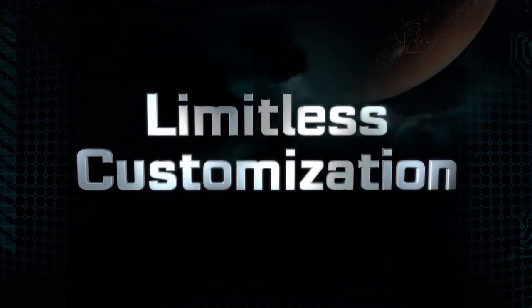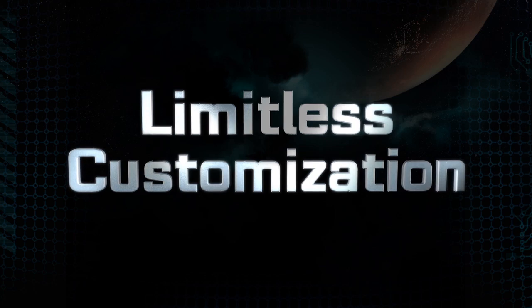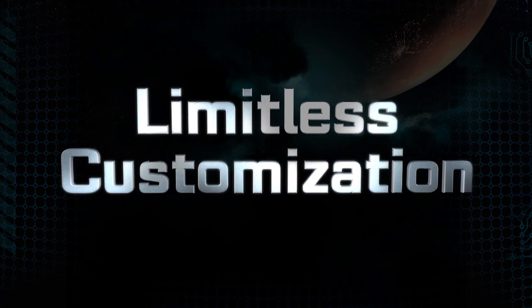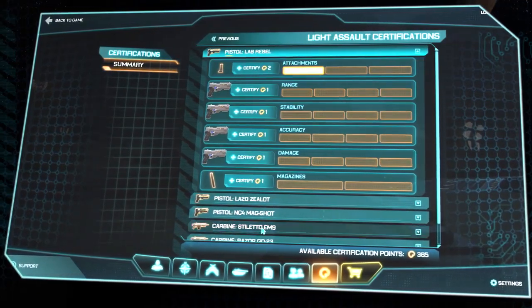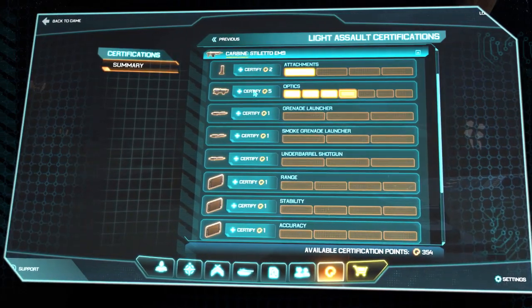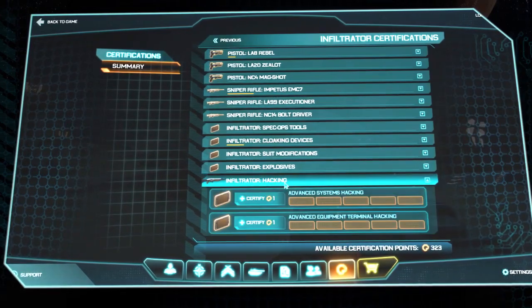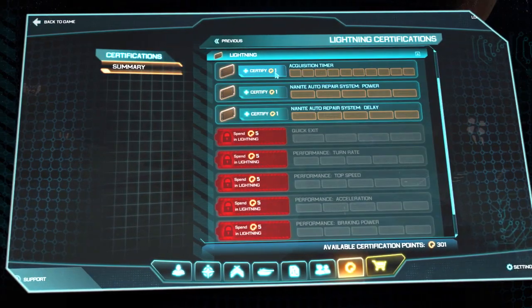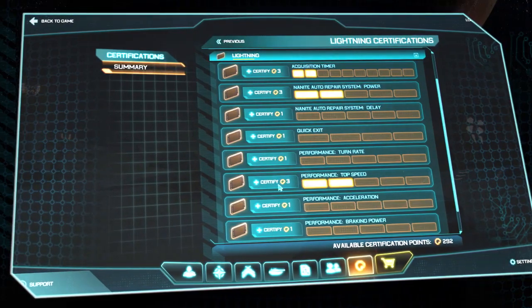There are literally thousands of things you can adjust, from your character's appearance to different gameplay mechanics — you can mod just about anything on your character. The way we do that is as you play the game you level up, and as you level up you get certifications. These certifications can be used to purchase all your different customizations. If you want your gun to fire a little faster, you can mod that. If you want it to shoot a little further, you can mod that. If you want different camo patterns, you can grab that. We also have very deep progression and customization paths for your vehicles — in this case, this guy's modifying his Lightning to make it turn a little better and have a higher top speed.